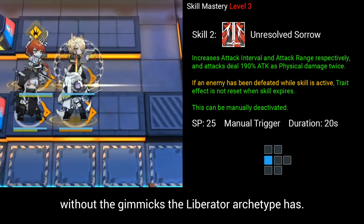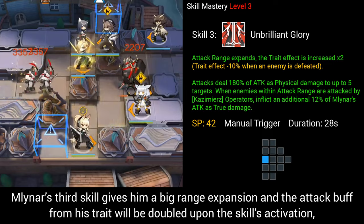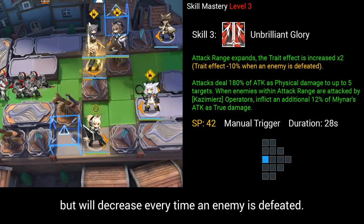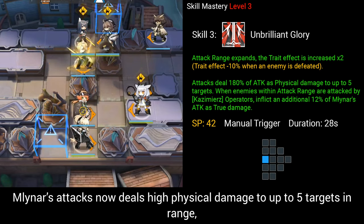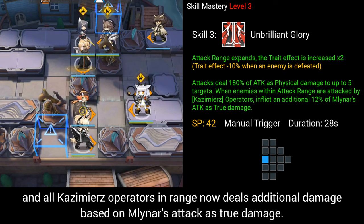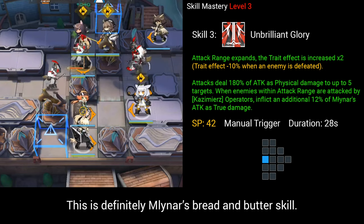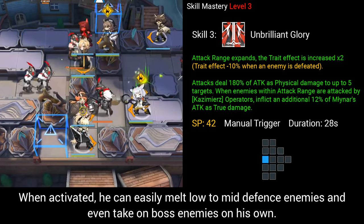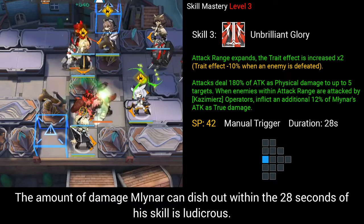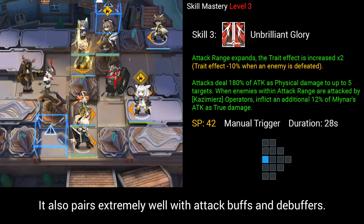Milner's third skill gives him a big range expansion, and the attack buff from his trait will be doubled upon activation but will decrease every time an enemy is defeated. His attacks now deal high physical damage to up to five targets in range, and all Kazimir's operators in range deal additional damage based on Milner's attack as true damage. This is definitely Milner's bread-and-butter skill. When activated, he can easily melt low-to-mid defense enemies and even take on boss enemies on his own. The amount of damage within the 28-second duration is ludicrous, and it pairs extremely well with attack buffs and debuffers.